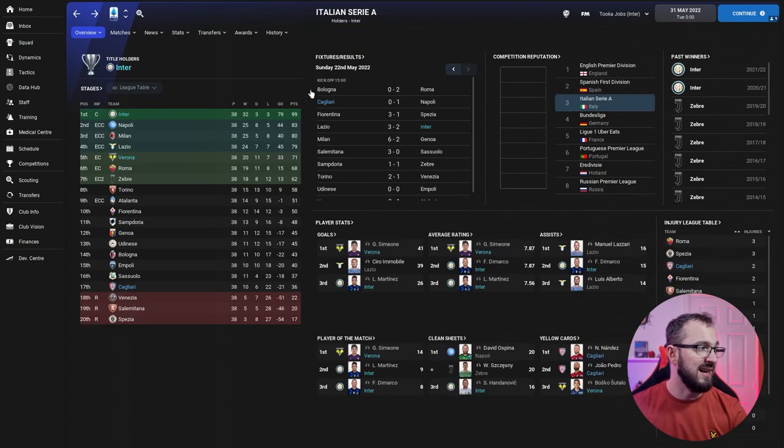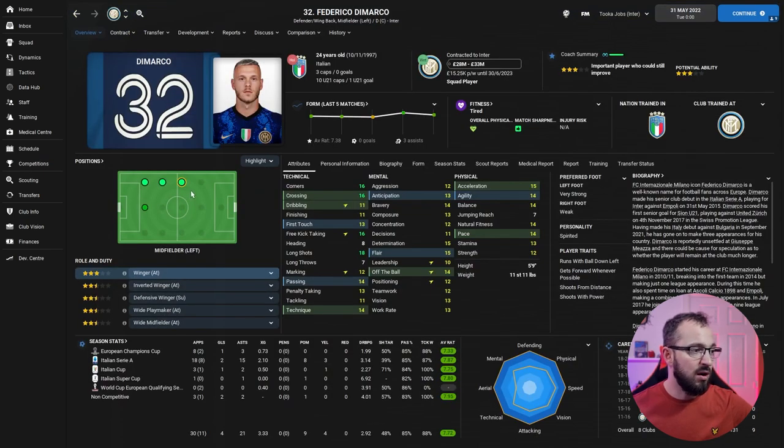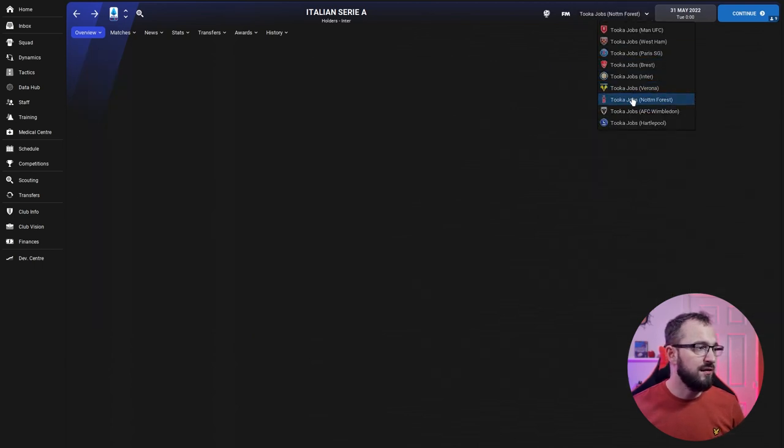In Italy, Inter came first as expected and Verona came fifth — fantastic for an underdog. Inter won the Champions League, the Italian Cup, and the Italian Super Cup — the full treble in the first season. Looking at player stats, Lazaro and Demarco featured prominently, with Demarco used in that wing back left role again excelling. It's a consistent pattern across English, French, and now Italian leagues.